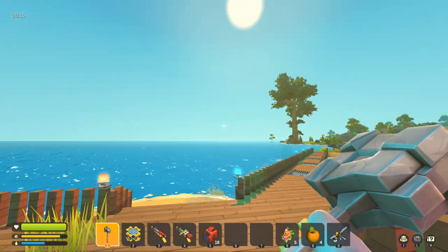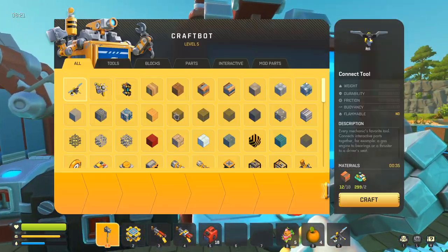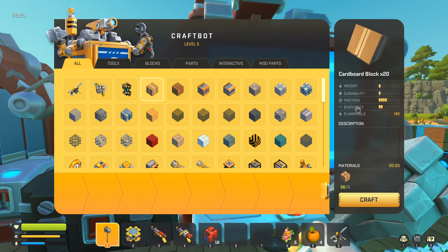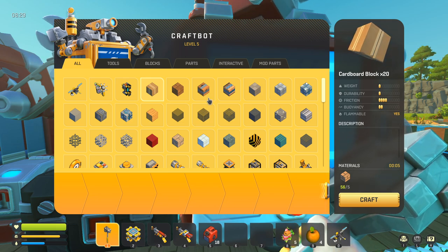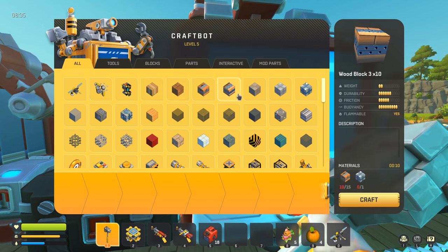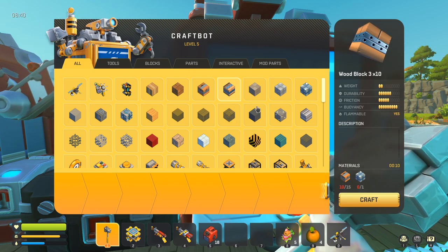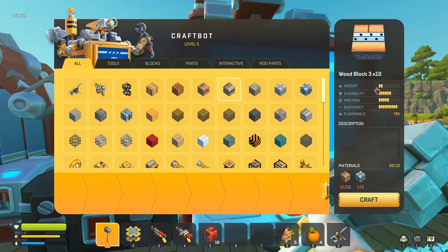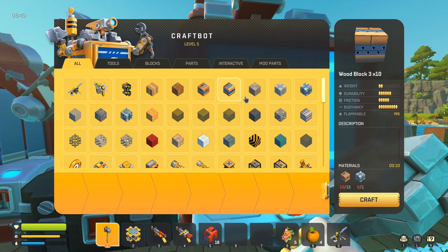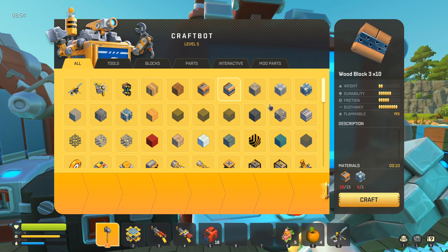If you've wandered around the map, you're going to notice there's a lot of water, and what you're going to look for when choosing what to build is buoyancy. Every block has weight, durability, friction, and buoyancy — and buoyancy tells you how well a block floats. After testing pretty much every material, what I found was the block with the highest buoyancy, which is Wood 3 currently at 9 out of 10, is the best block to use. It's also the lightest of the higher-level blocks, so it's going to use less fuel.